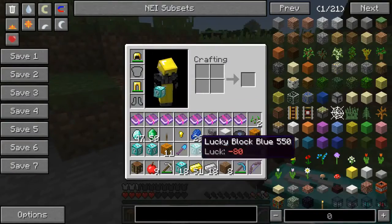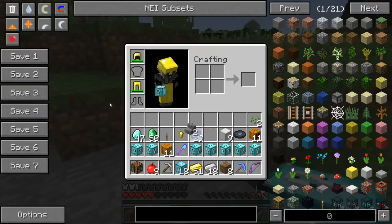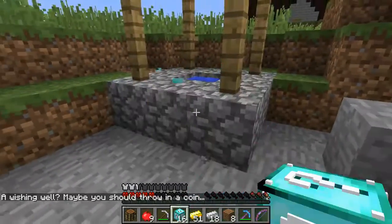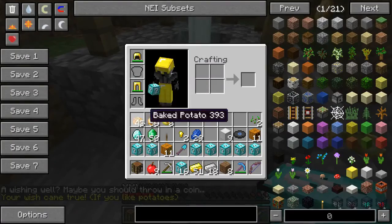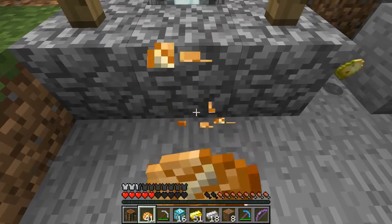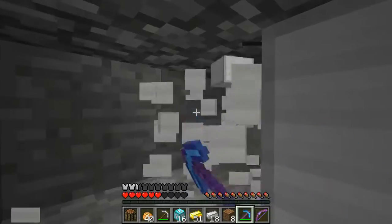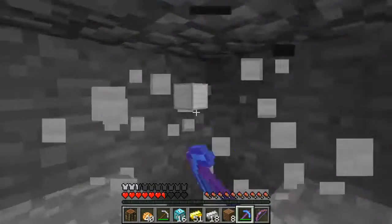I'm gonna head out. Did you get zombies? Keep them away from my wolves! My babies - don't you touch my babies! I'm heading far away. I got the booty slapper too, and mine's actually good - nine damage! Let's get these out of my inventory. I got name tags if you want to name your wolves. I got potatoes - I was seriously so hungry. At 43 baked potatoes, life is good right now.